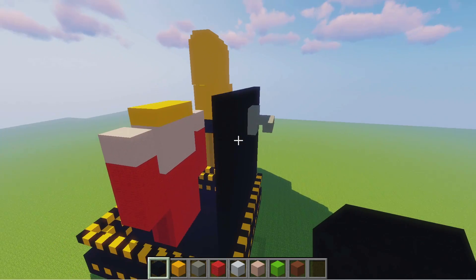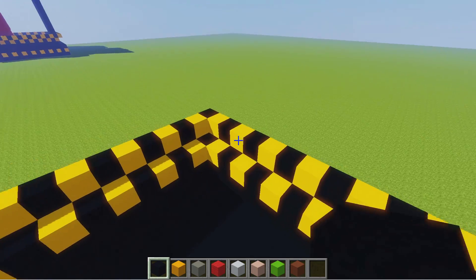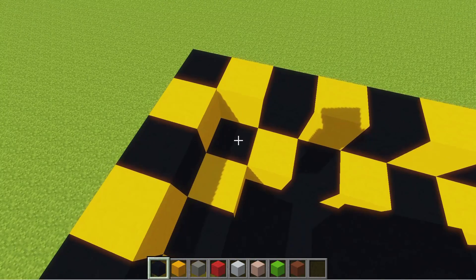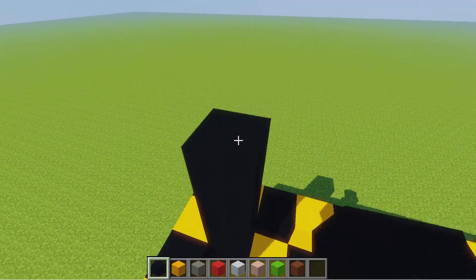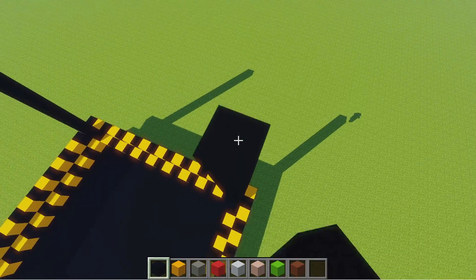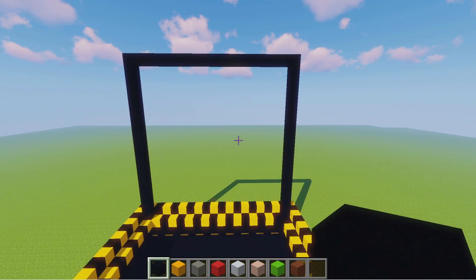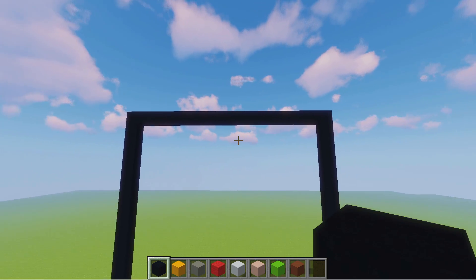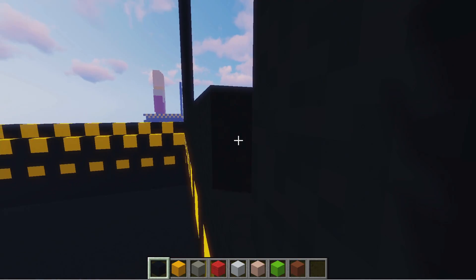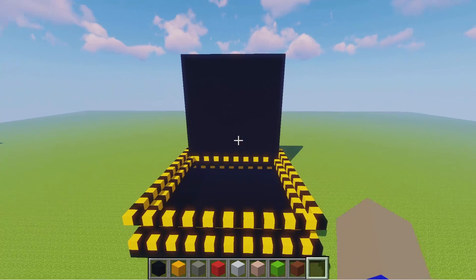Next we're going to work on the door to the hatch. Now to make sure that the door would fit if it was actually shut, we need to make it 18 blocks high. Using the black concrete, come to this corner at the back and come up 18 blocks high. Come to this corner and do the exact same thing, and then connect these two up. And there we have the outline of the door. Now we just need to go ahead and fill in this whole area with more black concrete — for this part I'm going to speed it up. Once you've completed that you should end up with the door looking something like this.